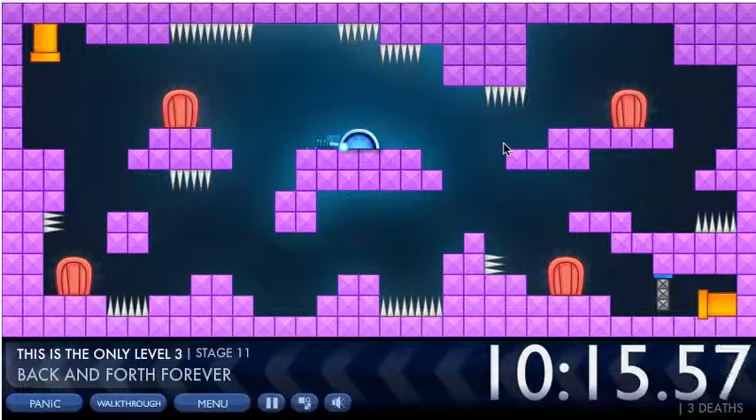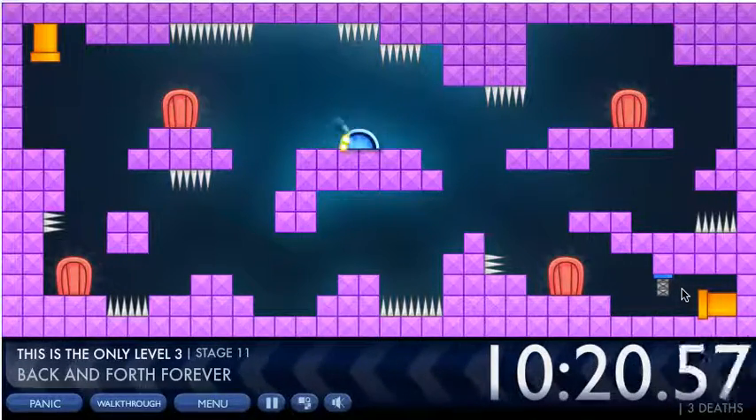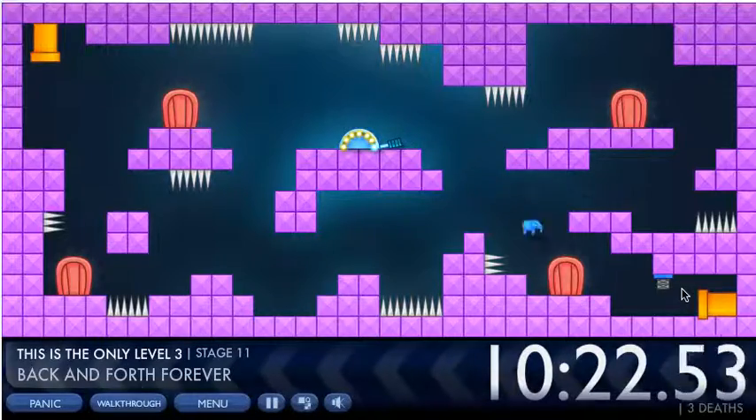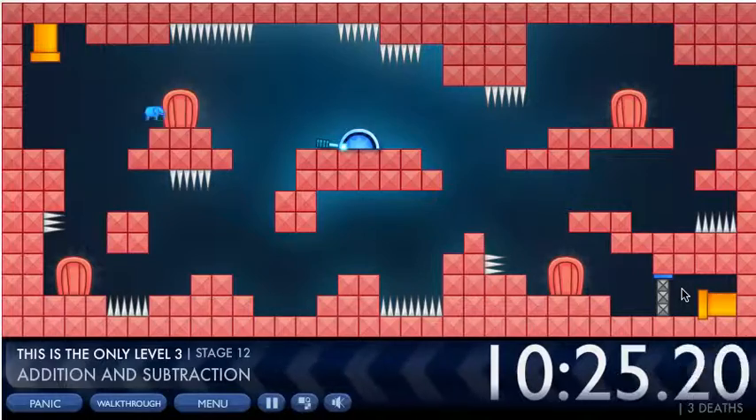This one is back and forth forever — you just need to keep pushing it back and forth. You can see the gate going up bit by bit as you push it until it's high enough for you to get through.